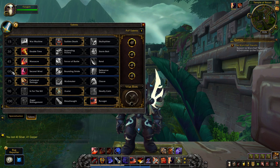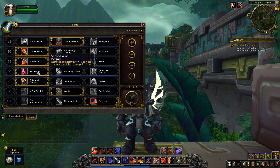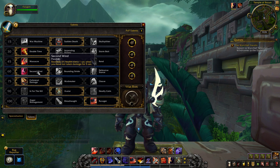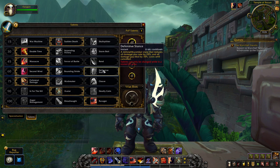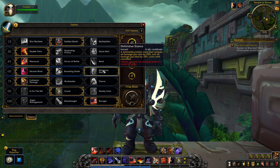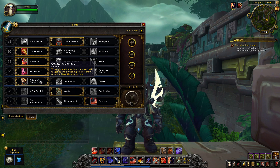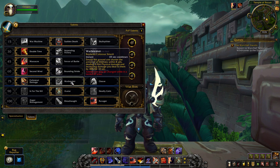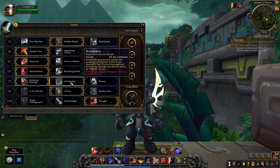Level 60 is more focused on defensive abilities: Second Wind restores 6% of your health every second when you haven't taken damage for 5 seconds, letting you heal up by retreating or going in and out of combat. Bounding Stride makes Heroic Leap more readily available and increases run speed. Defensive Stance is a straight defensive cooldown to help you survive. Level 75 focuses on AOE: one talent makes Sweeping Strikes refund 20% rage after hitting your second target, and Warbreaker replaces Colossus Smash with an AOE version.